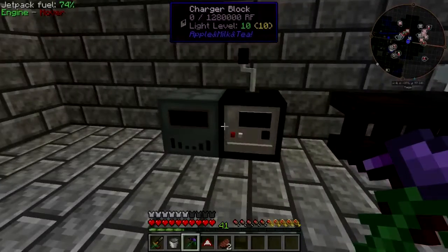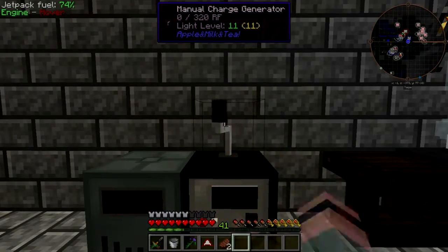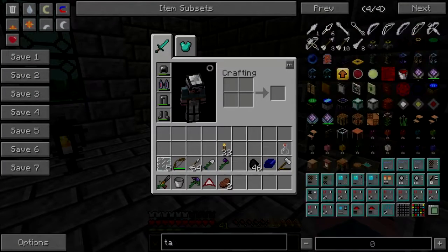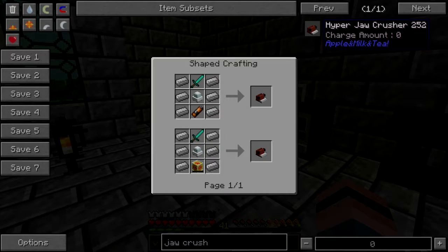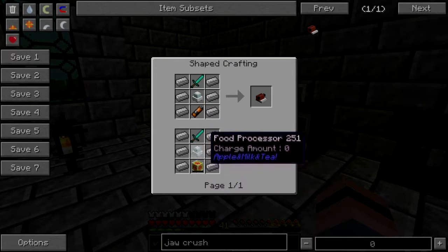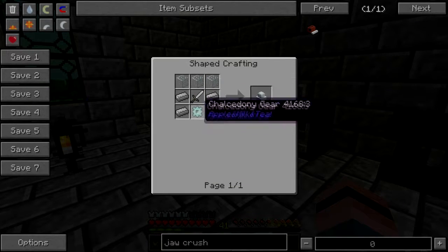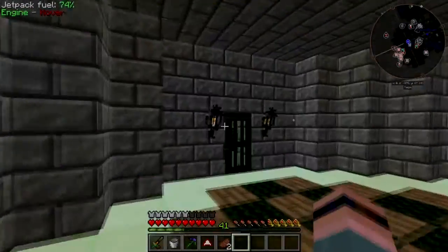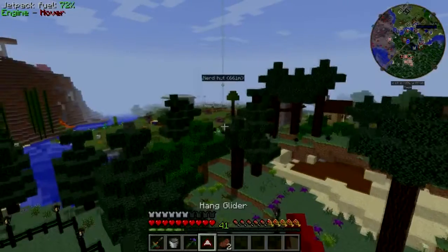Good news: the sterling generator will charge this thing so I don't have to stand there and turn the stupid crank all day. I got the evaporator, but there's another machine I want to make — I found some stuff in creative: a jaw crusher, hyper jaw crusher, oh snap, a food processor. It needs a battery, a diamond sword, and six iron. I think we can do that. A bunch of iron stuff or chalcedony — chalcedony is dirt cheap and almost free.